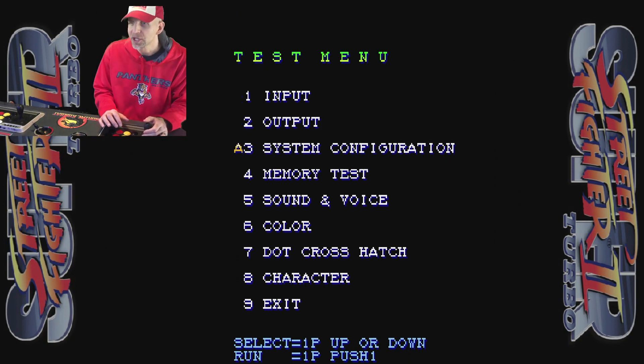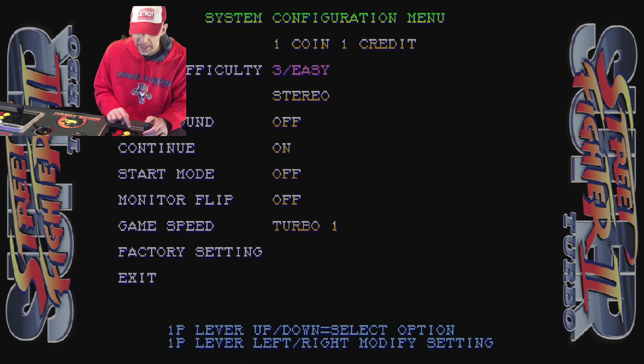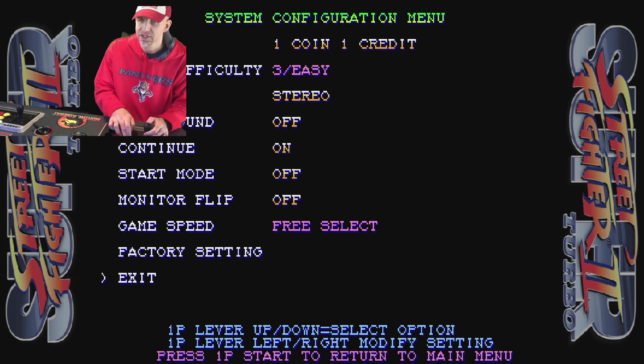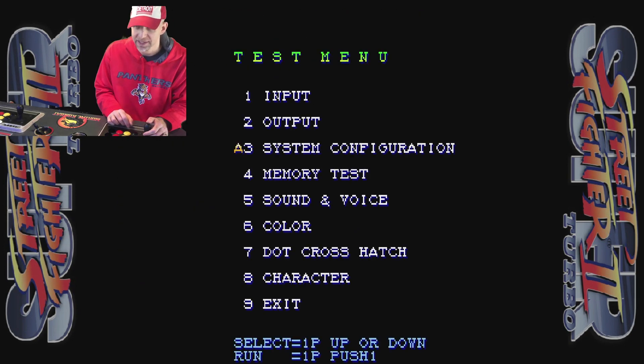The option we're going to go to — although there are plenty of different menu options here — we're going to launch the system configuration. On my pad it's the X key. You can see game difficulty on easy, one coin equals one credit. We're going to go down to game speed and turn it up. You've got one, two, three, and free select. Free select is what you see on many of the other classic consoles. We're going to hit the Start button to save as we exit.